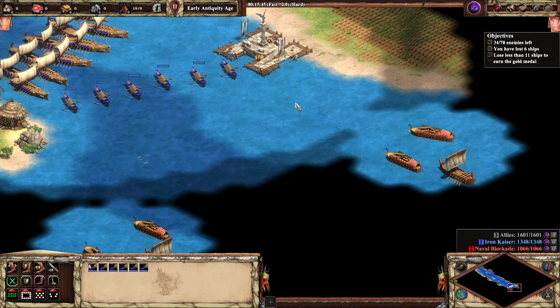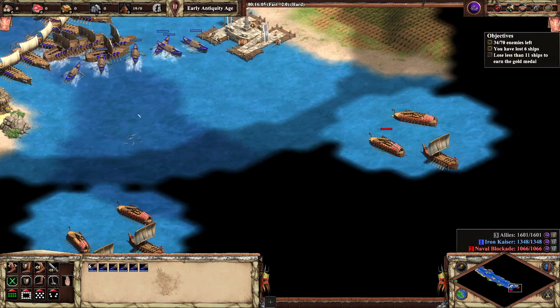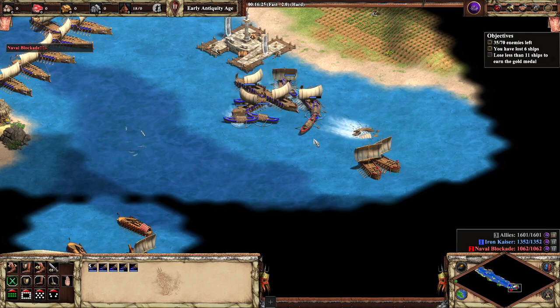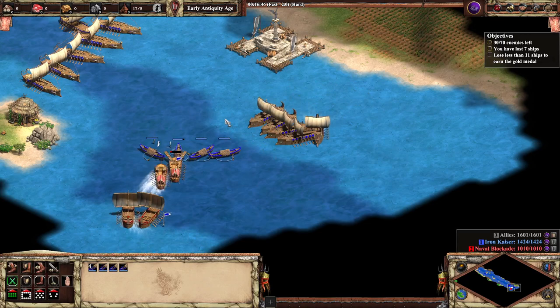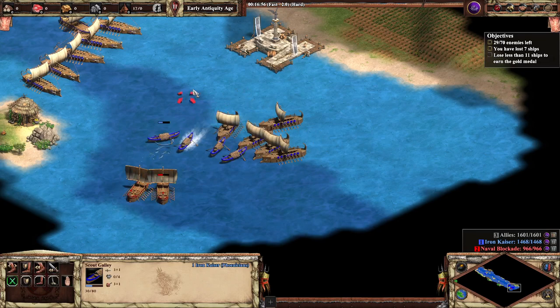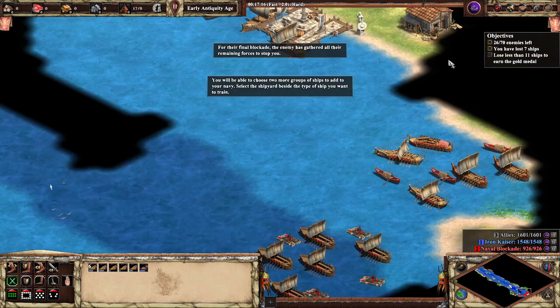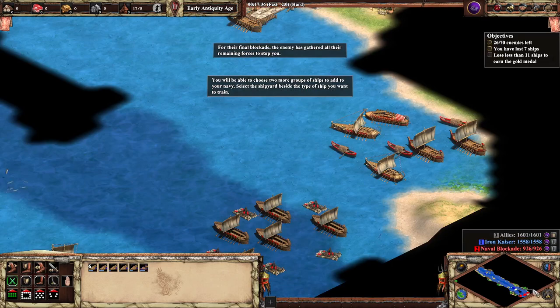We also have a couple of Hemiolias, and they're going to be weak to the monoremes, so let's get them in first. Look at that — they got a conversion off. I don't think I'm upset about it because we get to see conversions in action.